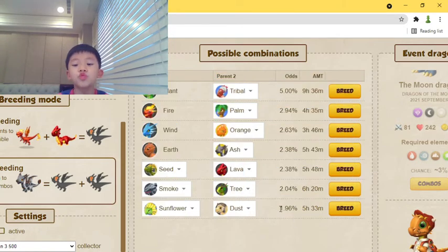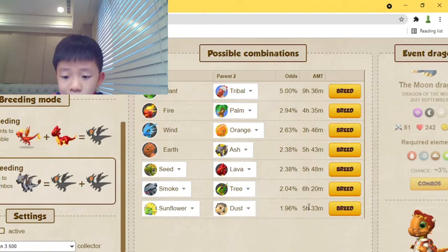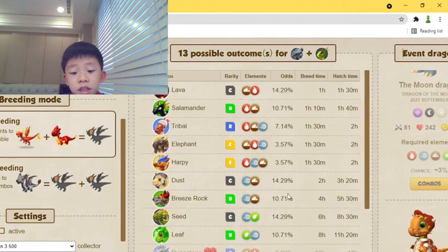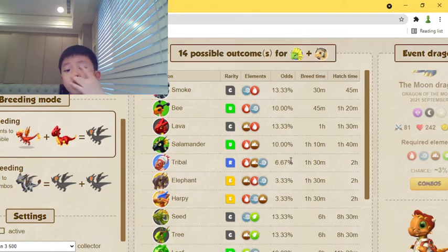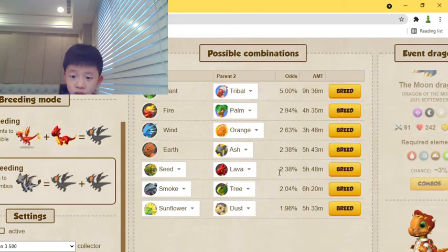And lastly, the sunflower and dust combination gives a 1.96% chance, 5 hours and 33 minutes, and 14 possible outcomes — meaning besides the moon dragon you can still get 14 other dragons. So a very, very low rate with the sunflower and dust.